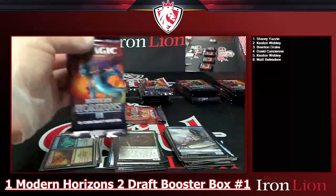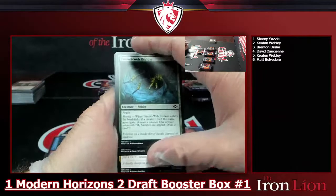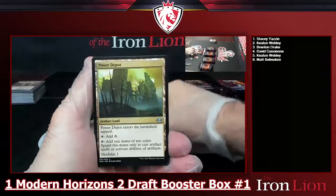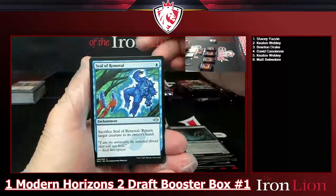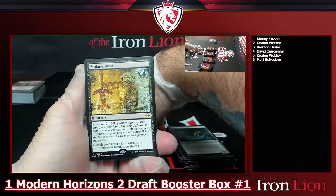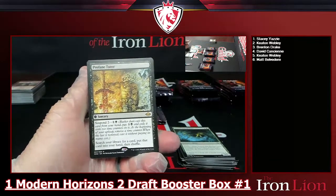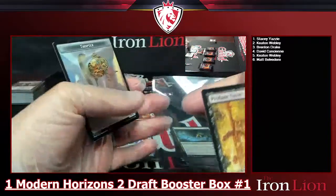Pack four — skipping the commons. Steel Dromedary, Power Depot, Road to Ruin, Seal of Removal. Into a Profane Tutor — suspend for two, pay two and a swamp to exile with two time counters. At the beginning of your upkeep remove a time counter; when the last is removed, cast it without paying its mana cost to search your library for a card, put it in your hand, then shuffle. Thopter token.